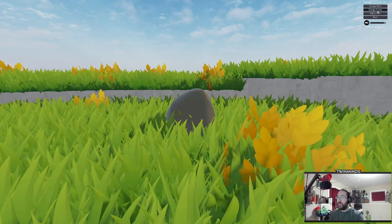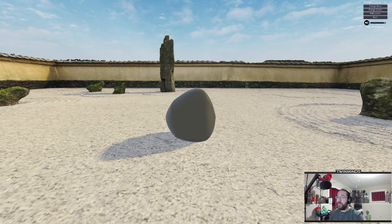We're going to change scene. We are now Rock in a Zen Garden. We are Zen Rock. Do we have any controls? I'm just curious. H — to hide the UI. Perfect. Best control.